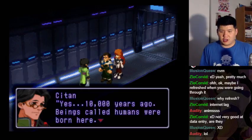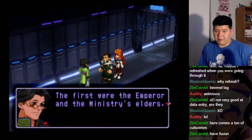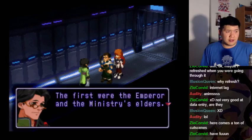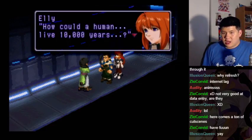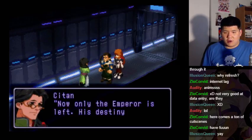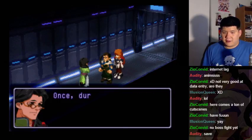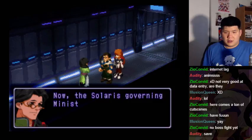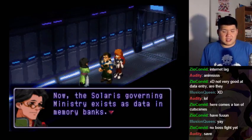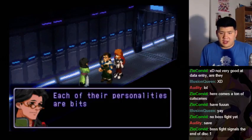10,000 years ago, beings called humans were born here. We've got a lot of cutscenes — we got 20 minutes to get through most of these. The first were the emperor and the ministry's elders. Do we get a save after this or do I have to do a boss fight immediately? Now, how could a human live 10,000 years? Now only the emperor is left. His destiny is to never die. However, the ministry is different — once, during the Diabolos invasion, the ministry elders died losing their bodies. The Solaris governing ministry now exists as data in memory banks. Each of their personalities are bits of data — having neither flesh nor souls, they are just binary numbers.